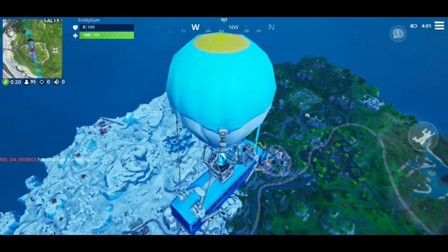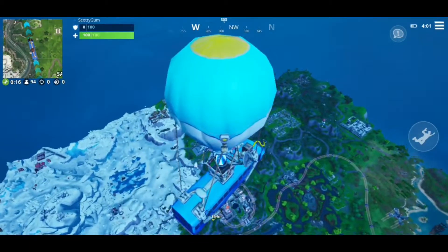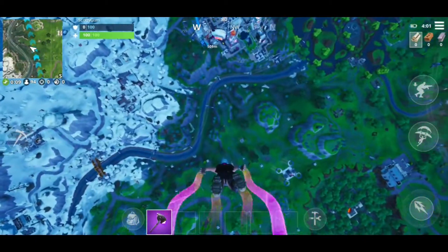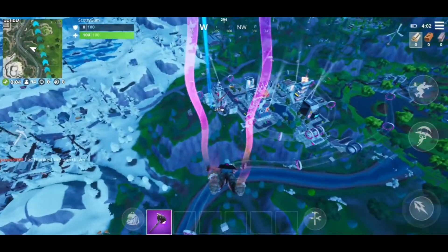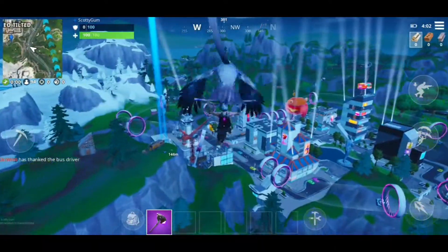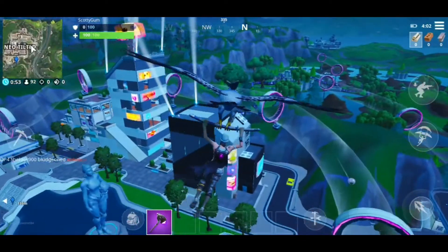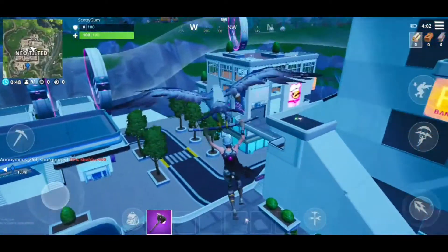So I want to be dropping right in the center of the area, right on the zebra crossing — it's right opposite Peely's. If we drop in there in Tilted, you can see Peely on the big screen.